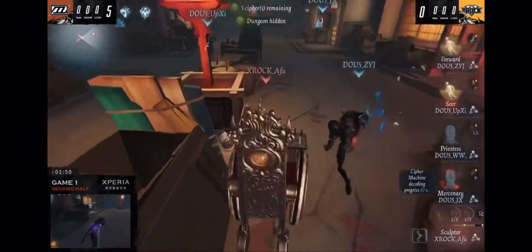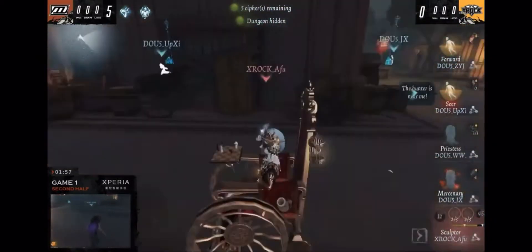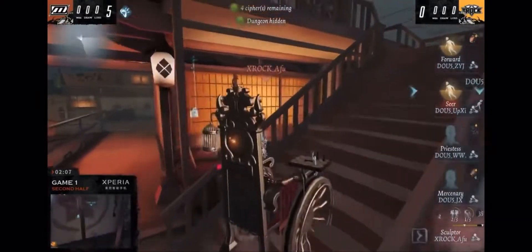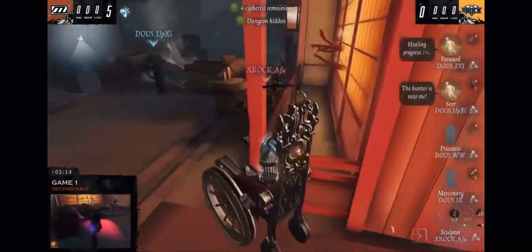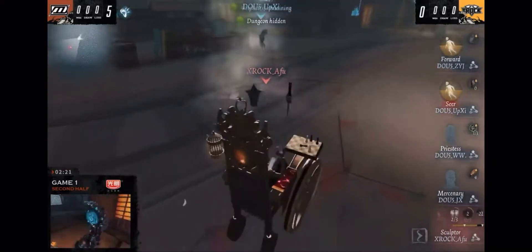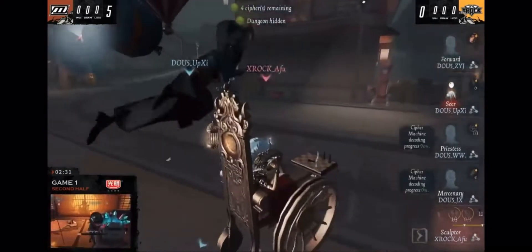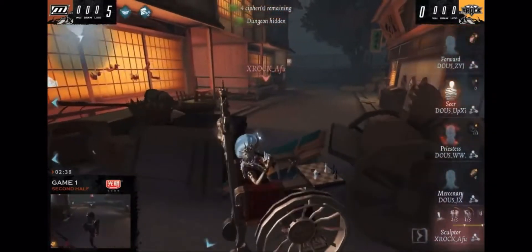UPSy has to deal with this — ZYJ already in position, a stun coming in immediately for the rescue, giving CD a chance. Another stun — really buying time, even taking the hits to annoy AFU so the Seer can get as far as possible. Fantastic job, but AFU knows: concentrate, don't get distracted by the Fort, bring down the Seer who was already on the chair once. So close — fantastic job getting away and buying time. After brings down the Seer, we still have four cipher machines remaining.